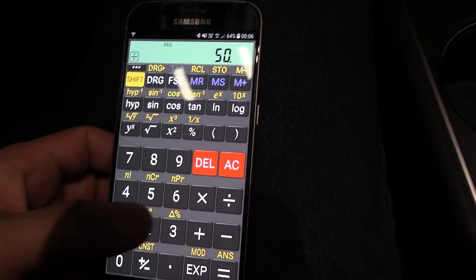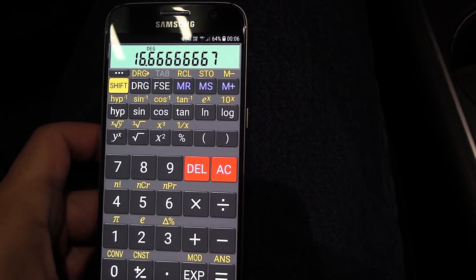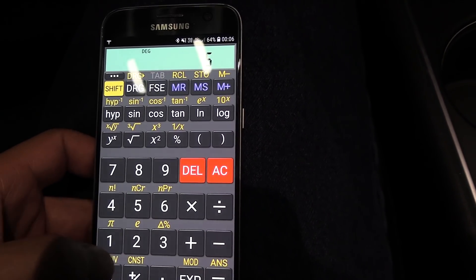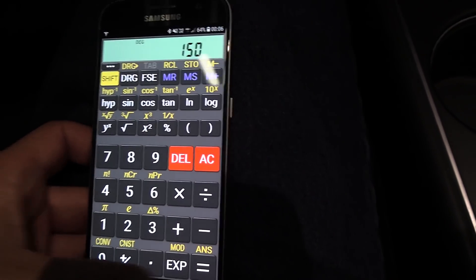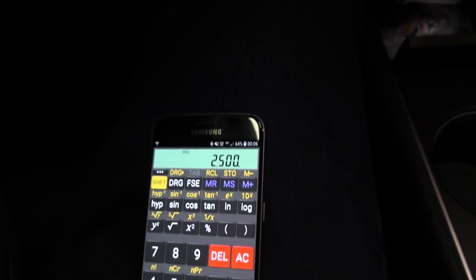Looking at the range: 237 kilometers, so we spent 50 kilometers worth of energy in three hours. Let's do the math — 50 divided by 3 is about 16.6 kilometers per hour, then times 150 watt-hours per kilometer. That comes out to 2.5 kilowatts. Wow.